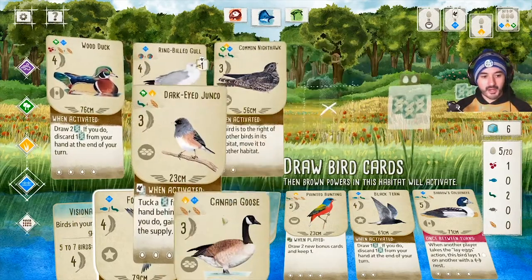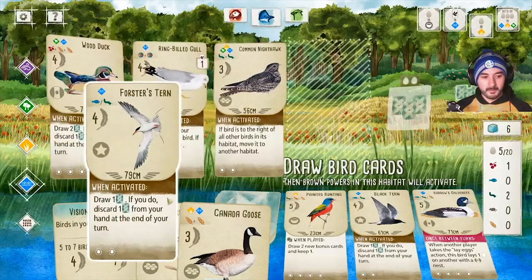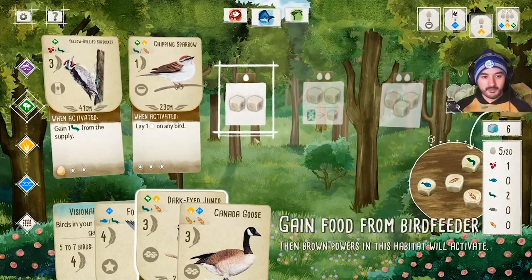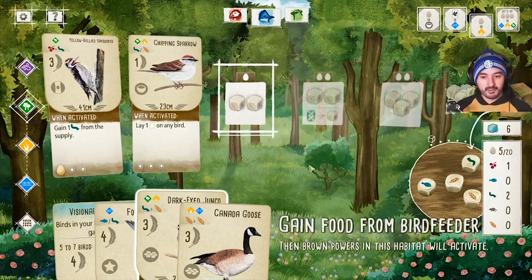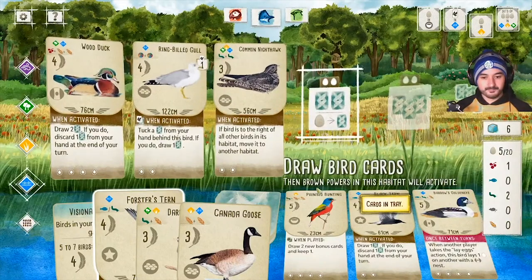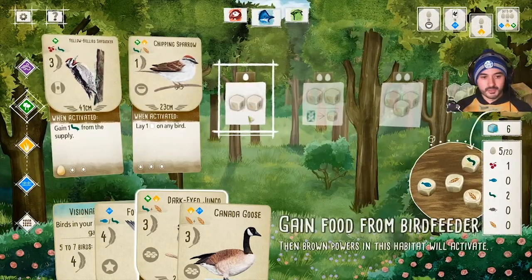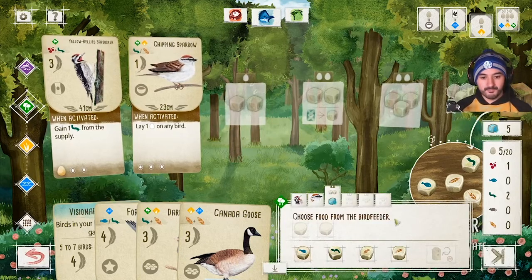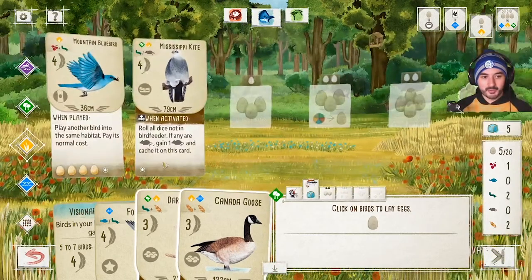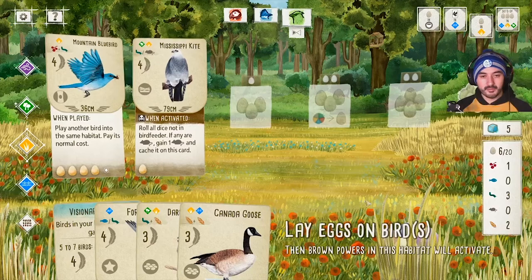Round three now — I'm the second player. I like the Goose and Dark-eyed Junco, they work really nicely together, but I need lots of grain to play them. There's plenty of grain in the feeder currently, so I'll go ahead and gain two food — taking both grains. The Chipping Sparrow also lets me lay an egg on the Mississippi Kite, and I gain a free grub from the supply.